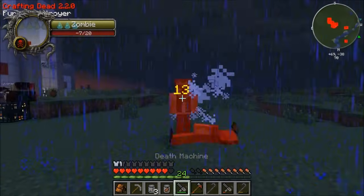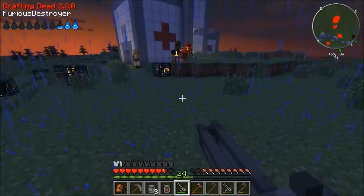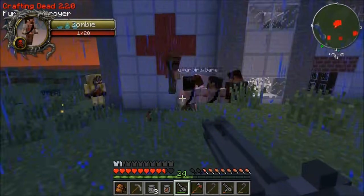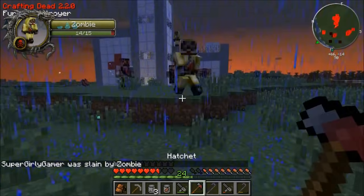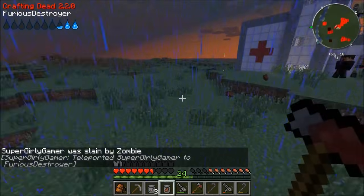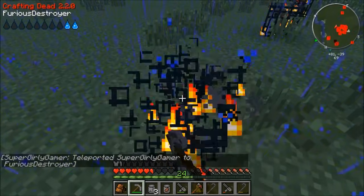Five of them just came out at the same time — they're cheating, they're hackers! I'm hitting with a hatchet — my hatchet broke! This is not good. You know what, I say we do every man for himself and we both try to get spawners, because we just need to get these. I don't have a weapon now — it's okay, I got one of them.